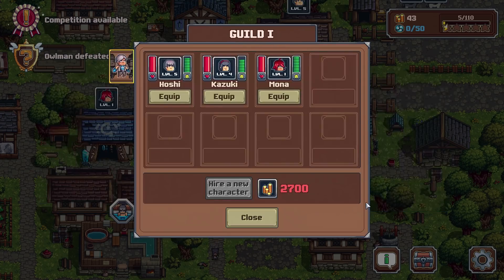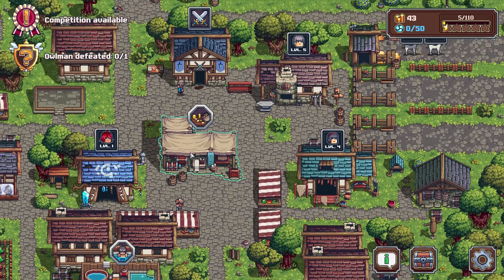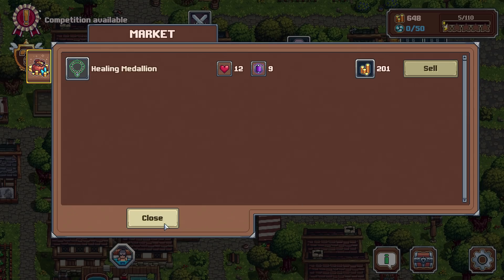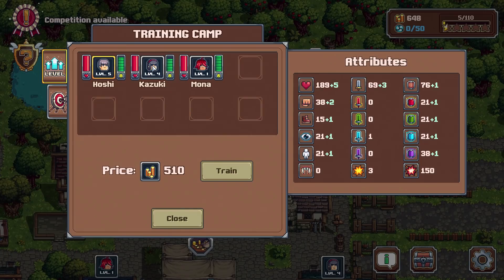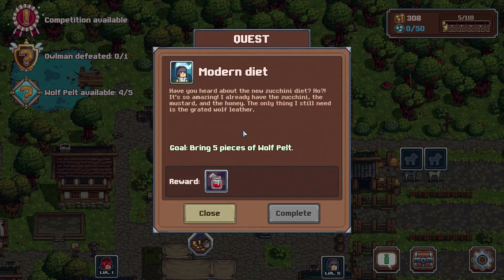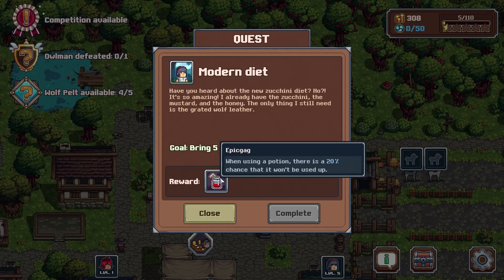We're going to go there — there you go, we'll have that. That means we've got a bunch of things to sell down here. Let's get rid of these — and with that we can now get you up to the next level. Modern diet — have you heard about the new zucchini diet? I already have the zucchini, the mustard, and the honey. The only thing I still need is grated wolf leather. Epic Gag — when using a potion there is a 20% chance that it won't be used up.